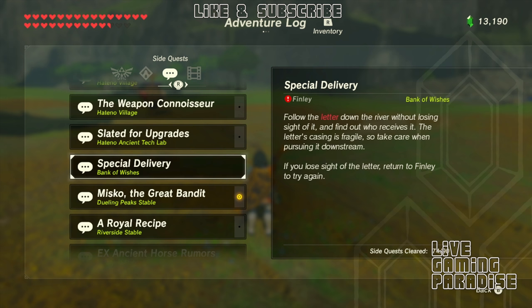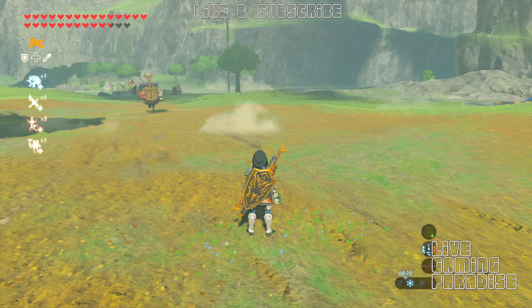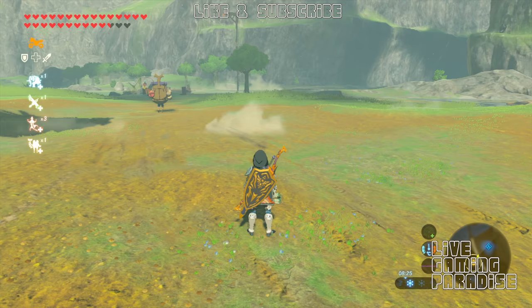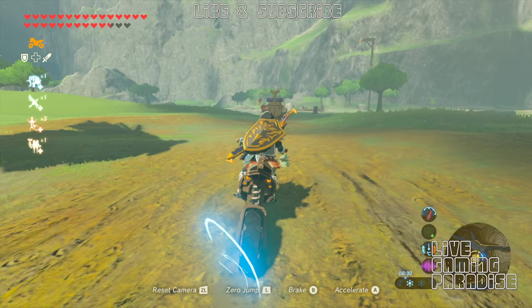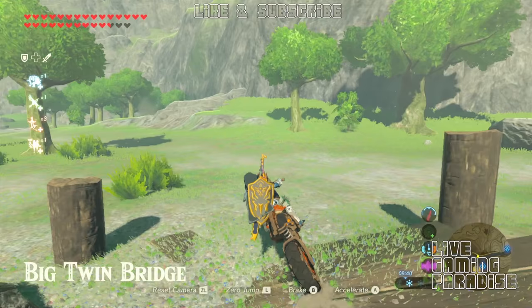I've got my bike so I'm just gonna jump on that, but you can get a horse because it is a little bit away. We're going to go to the Great Bridge — the Big Twin Bridge — and then to the Small Twin Bridge. This is the river where you need to find where the spring is.